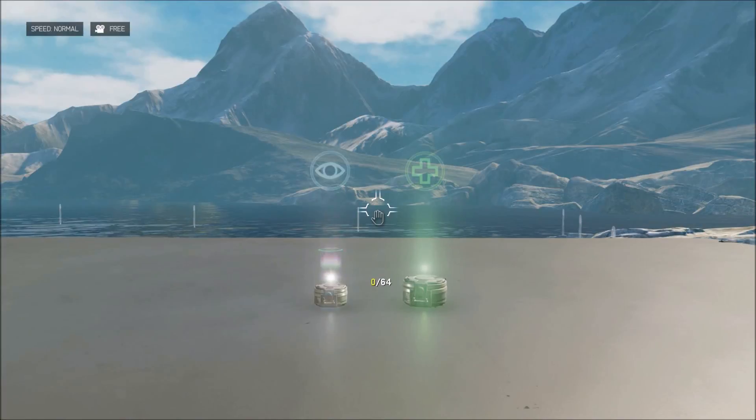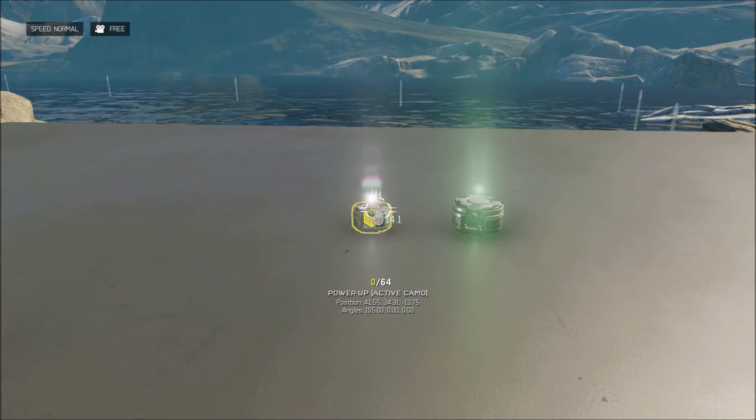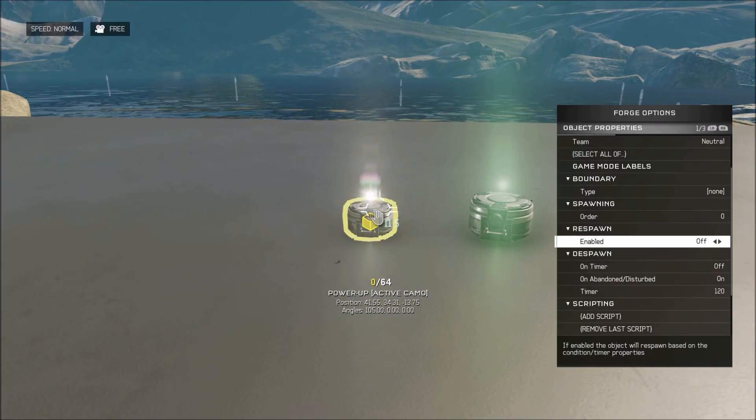All right, so here we are, let's make this. To start off with, on your first weapon — or power-up you want to do on the start of the round — you're going to need the following options. Firstly, you want to turn its respawn completely off, because you're going to set its respawn by scripting.